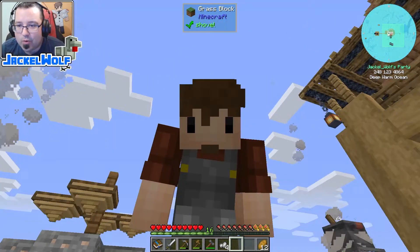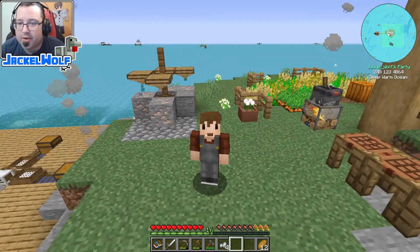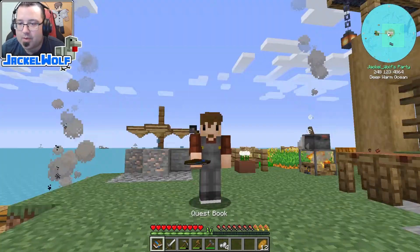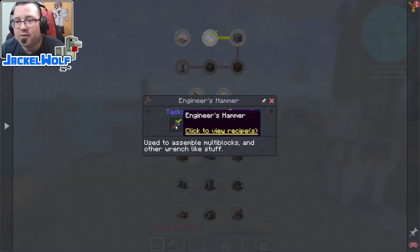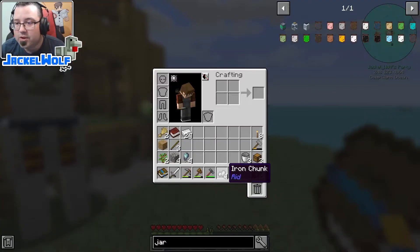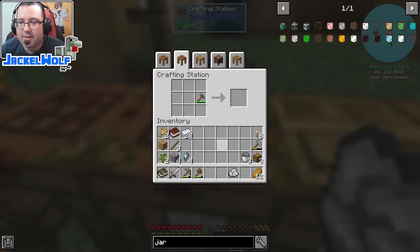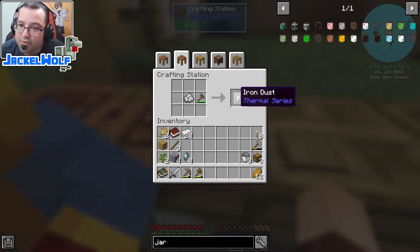Hey everyone, JackelWolf back in Feed the Beast OceanBlock. If you follow along, you know that we are working our way through the quest book. Last episode we made ourselves an engineer's hammer from Immersive Engineering so that we could process the ore chunks into ore clusters, then take those ore clusters to a crafting table and place them in there with the iron cluster to get some iron dust. We can run the iron dust through a furnace to get ourselves some iron ingots.